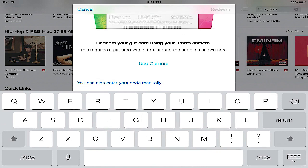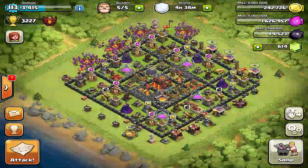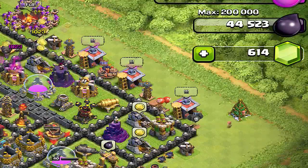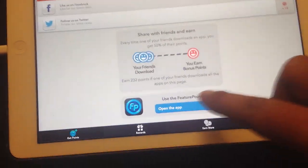Then from there, go to iTunes and use the redeem section. Punch in the code and then once you're in Clash of Clans, you can purchase gems normally like you would with any debit card. So guys, this is the easiest way to earn gems and points — just playing games. No jailbreak, no hacks, no hassle.